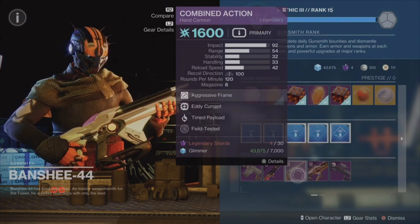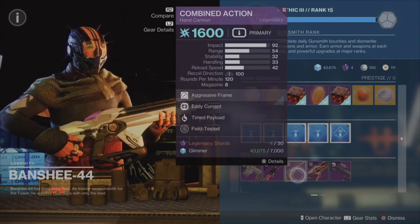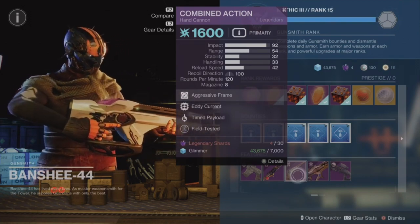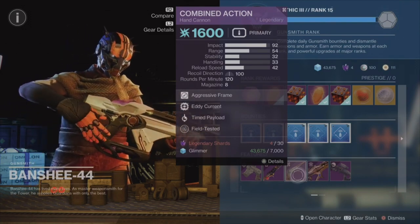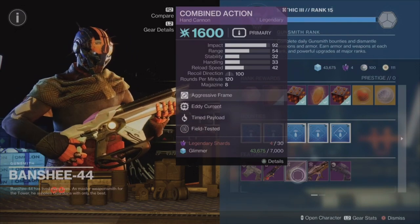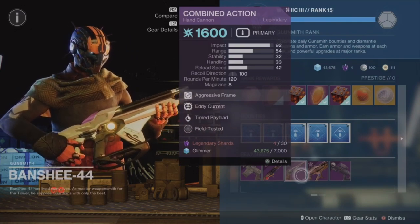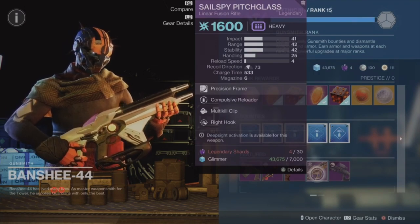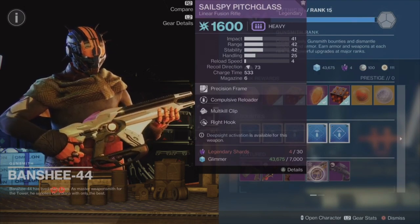The Combined Action Hand Cannon has Eddy Current and Timed Payload. Timed Payload is pretty good for PvE, Eddy Current is not too bad, but you can definitely do better than this. Then we have the Cell Spy Pitch Class Linear Fusion Rifle.